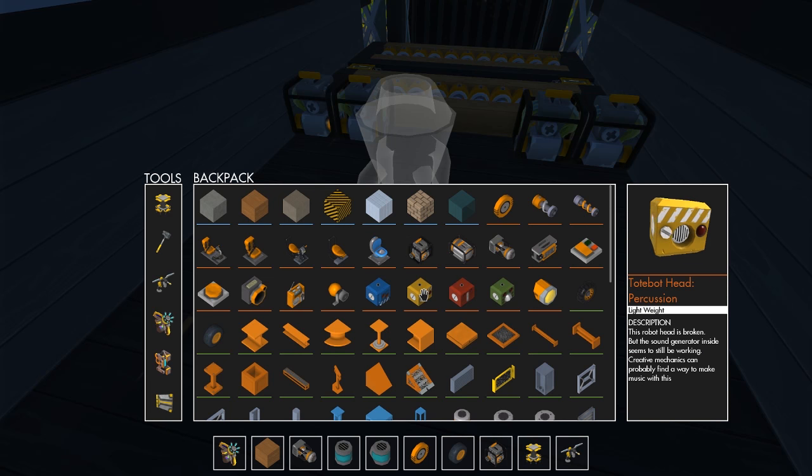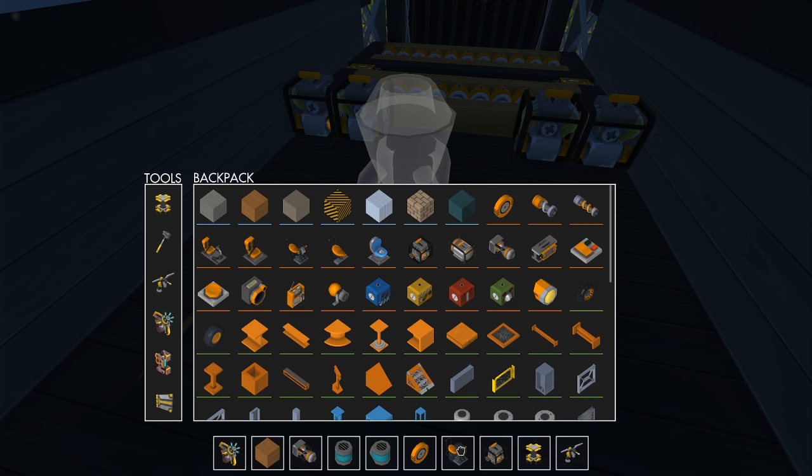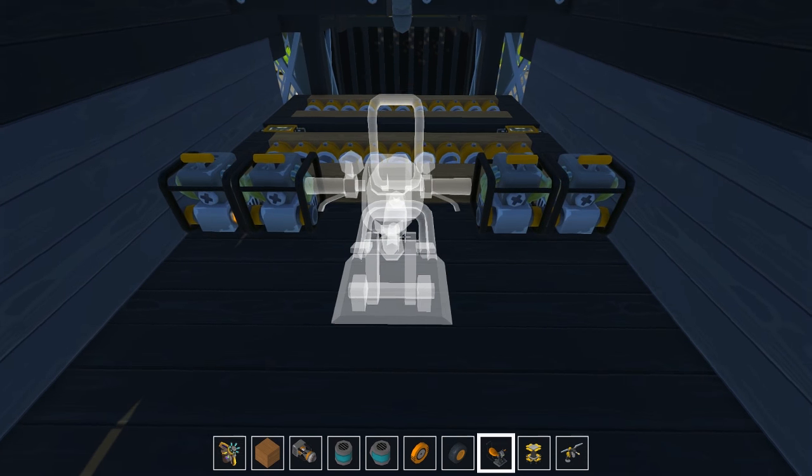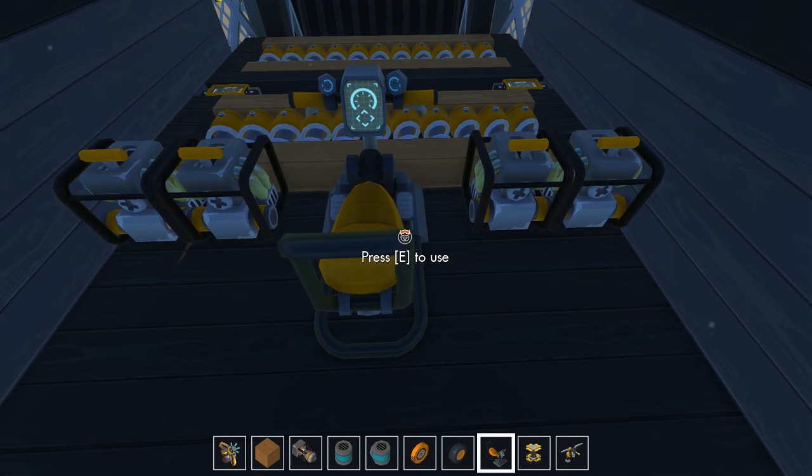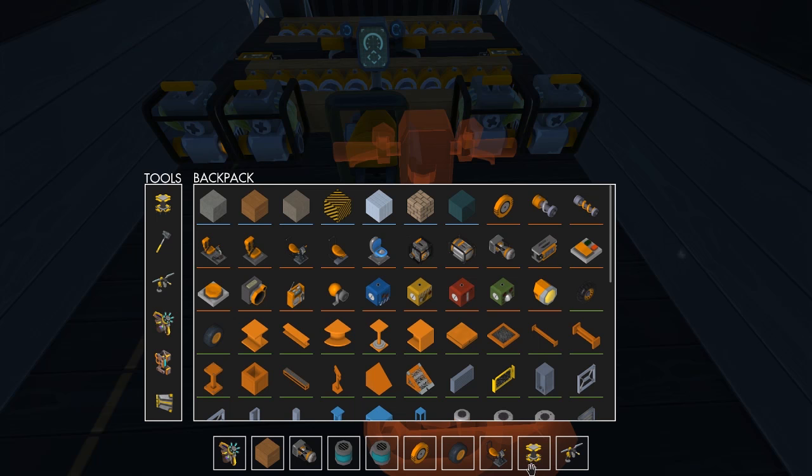The one other issue is we probably need — yeah, we're going to need two seats, obviously. So I'll put upward momentum on a button instead.